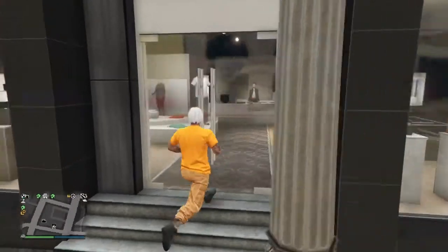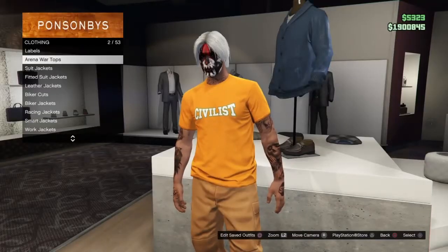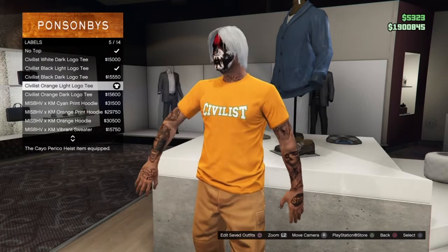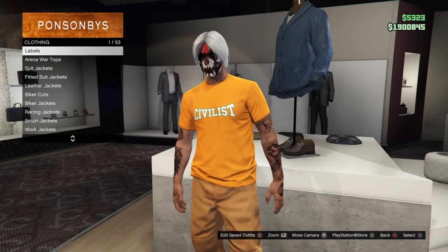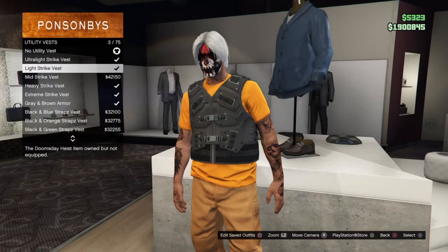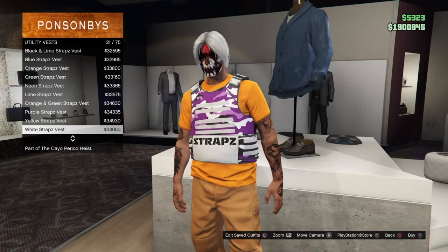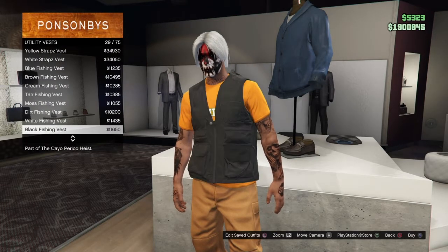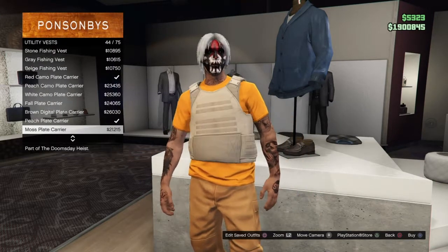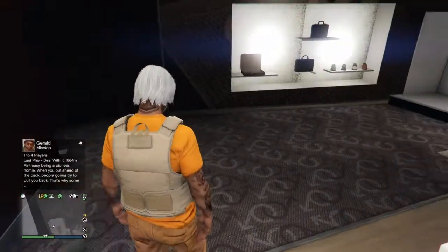The first thing you want to do is make your way to any clothing store — it does not matter. Go to the tops section, go to labels, and equip this specific shirt right here that's under labels. Then go to utility vest and equip this specific utility vest, which is the peach plate carrier. Just find the peach plate carrier, just like so.